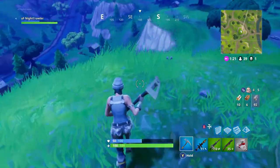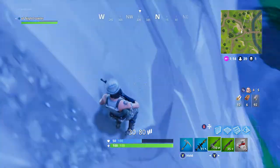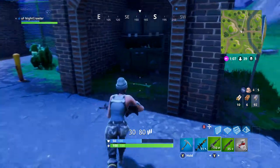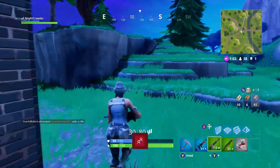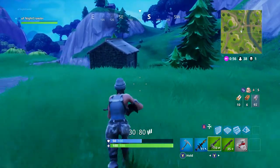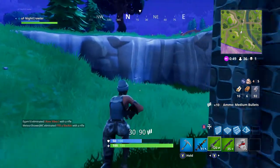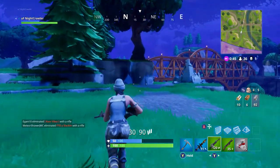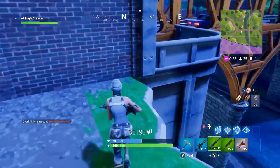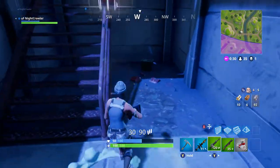There's a chest on this side of the tree and this side — sometimes there's two, one on each side. After you break that tree for a good hundred-plus wood, you come down here. To avoid fall damage, make sure you look this way — if you turn that way it's a little glitch in the game. You run over and collect the ammo metal thing. Then I like to come over here and check this place — I found a legendary scar in here, potions, some pretty good stuff.